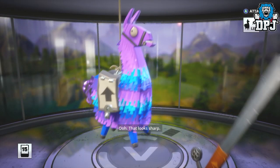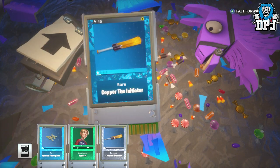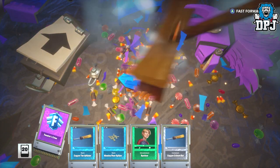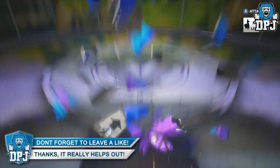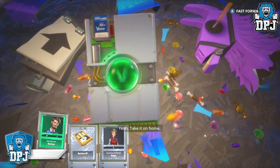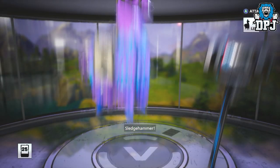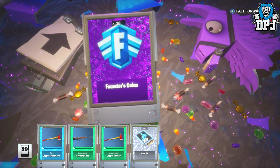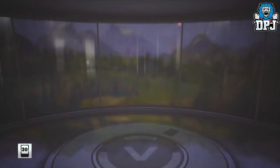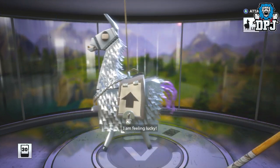That'll be melt bread there... wooden floor spikes... founders coins, still nothing great. Come on, give me something good, give me that good loot! Oh damn, that looked like quite a beastly weapon — what was that? A copper light machine gun, nice. I think it's probably random the way they upgrade. I'm getting quite a lot of founders coins to be honest. Oh yes, we got an upgrade — can we go gold? Can we go gold? No, we can't go gold.